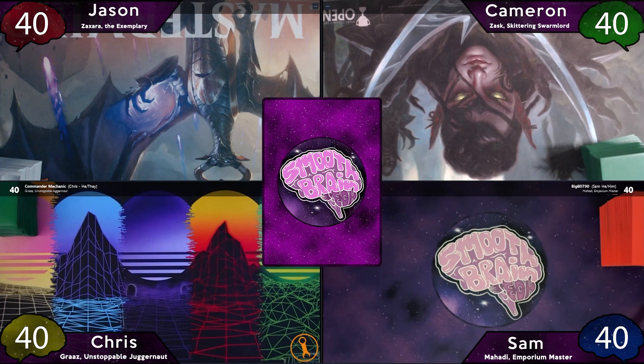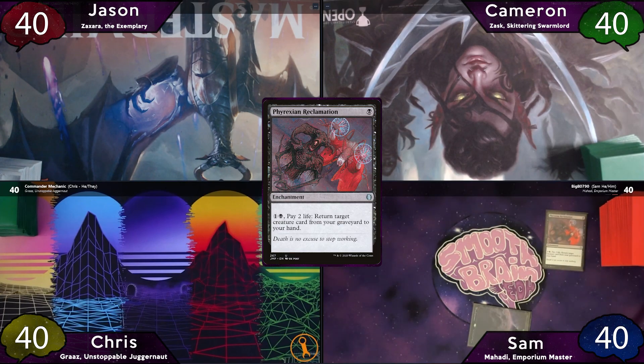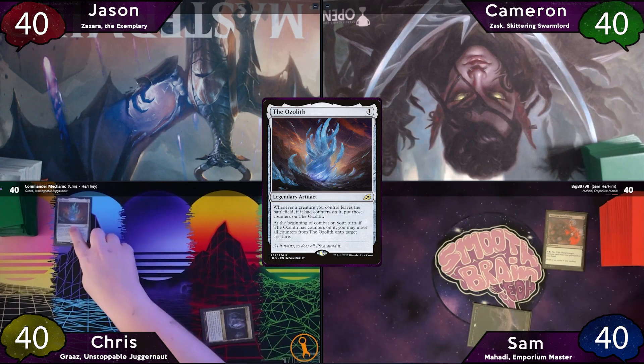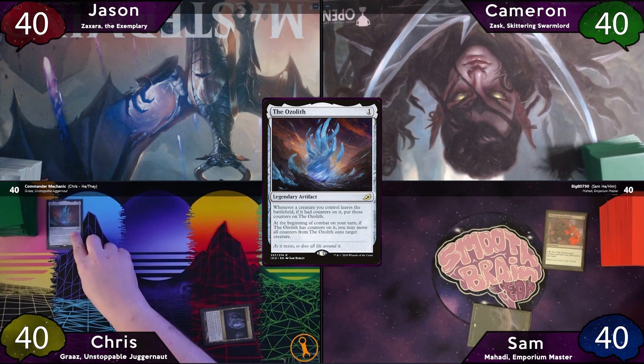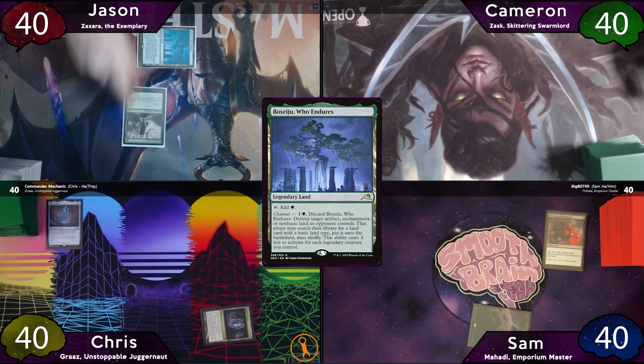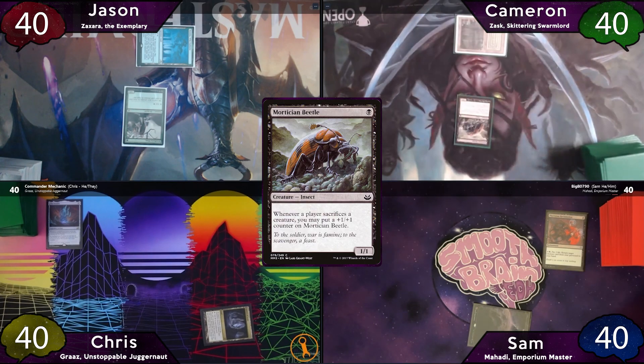It looks like Sam wins the die roll and starts off with a Swamp into Phyrexian Reclamation, then passes to Chris, who plays Cavern of Souls naming Juggernaut and casts The Ozolith, then passes to Jason. Jason has a great top deck of Fyndhorn Elves, so he'll play Boseiju and cast it, then pass to Cameron, who plays Bayou and casts Mortician Beetle.